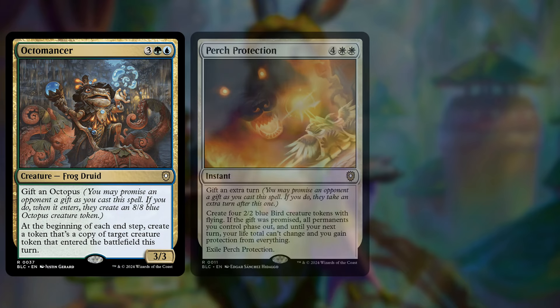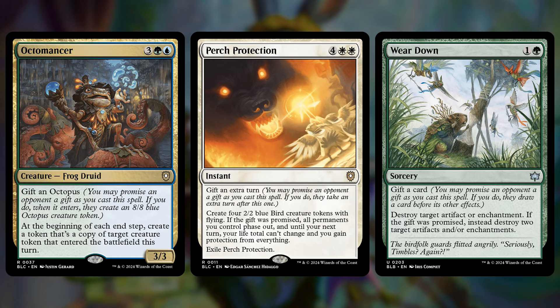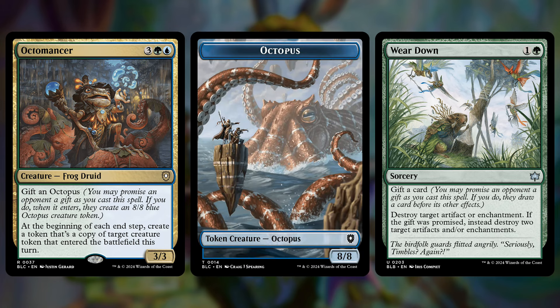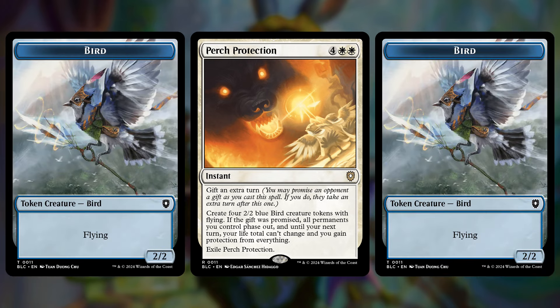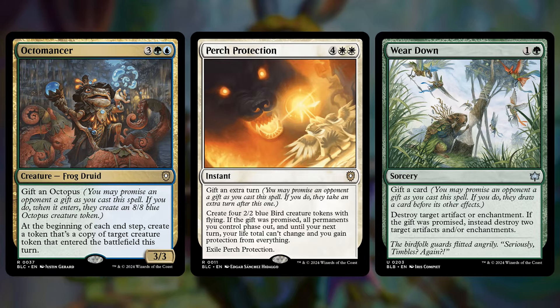There are also things like Octomancer, Perch Protection, and Wear Down, which all help divert attention away from yourself with the new gift mechanic. All of these give you the option to gift an opponent something and then you get an advantage for doing that. Octomancer gives an opponent an 8/8, but the creature makes copies of tokens that enter this turn, so you also get an 8/8 at end of turn. The protection spell gives 4 2/2 tokens but then you can gift a free turn to an opponent — your entire board phases out and you get protection from everything, so they can't touch you. And Wear Down destroys an artifact or enchantment, but if you gift a card — let someone draw — you get to destroy two of those. You can destroy two problematic things and sow some goodwill while you're at it.